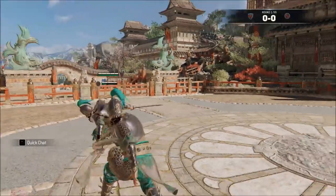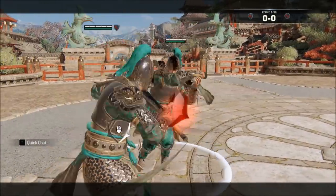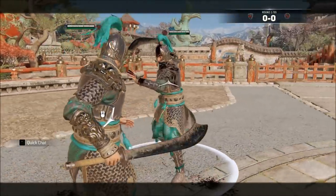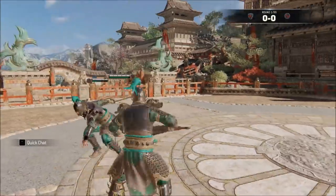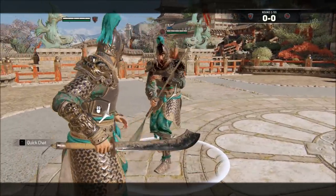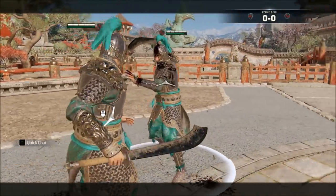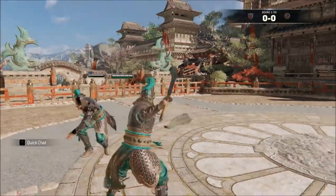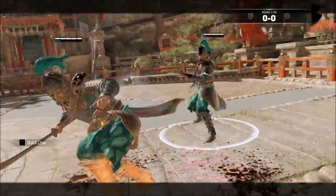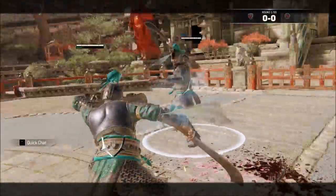For max punishes — Freeze recently made a video on what all the max punishes on Tiandi are, so we'll quickly go through it here as well. For heavy parry punishes, you want to do an unlocked light into guaranteed top follow-up light. This is a glitch where the first light has enough hits done to guarantee the second follow-up — it will probably be patched, but it's good to keep in mind. Without the unlocked light bug, the max punish off of heavy parry is a zone attack, which deals 20 damage, and it can lead into your kick mix-up afterward.